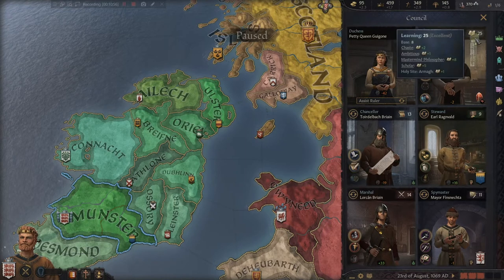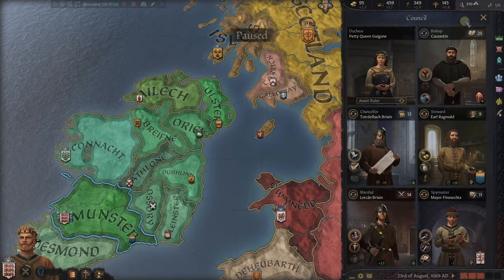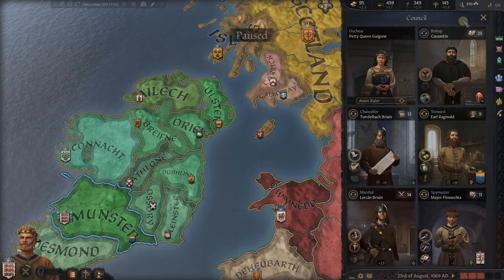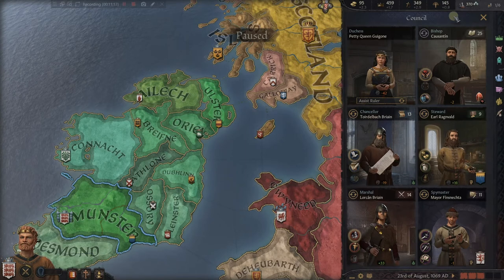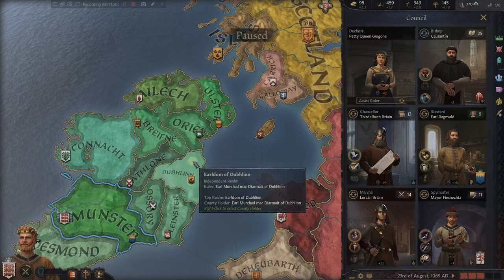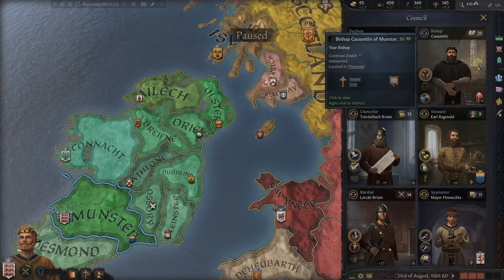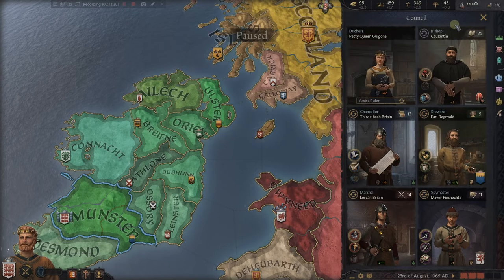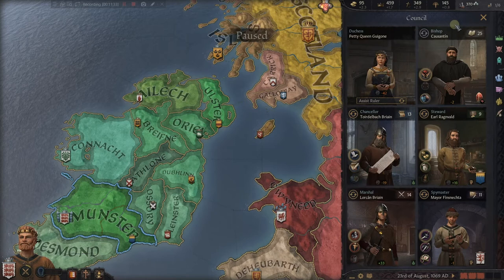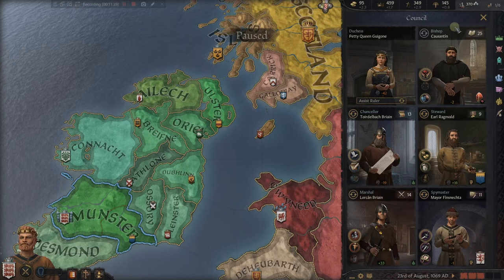That's kind of how it works for all of them — but learning is an easy one to think about because there will be certain events where we can either learn something or not, and Constantine's high learning score will go into us potentially learning that. Importantly, it is not added to our score — it's not like the queen. The queen's skills are added directly to us, but Constantine is his own person and a counselor. His learning skill is individual to him but it does help us rule our realm.